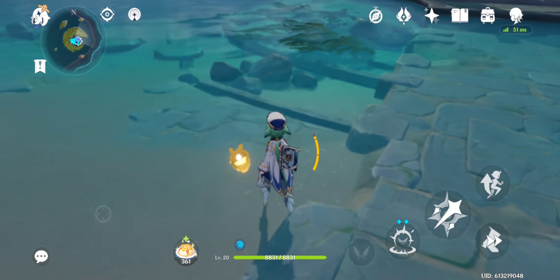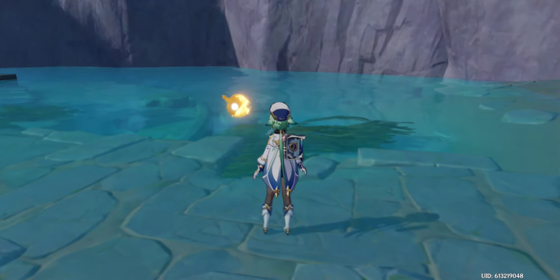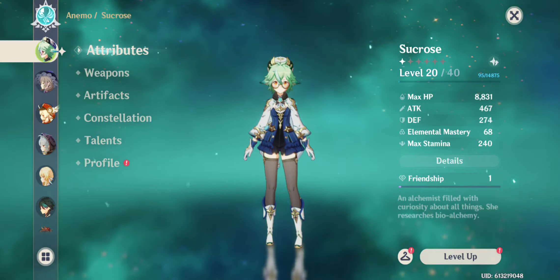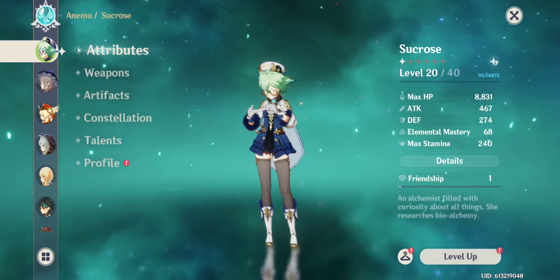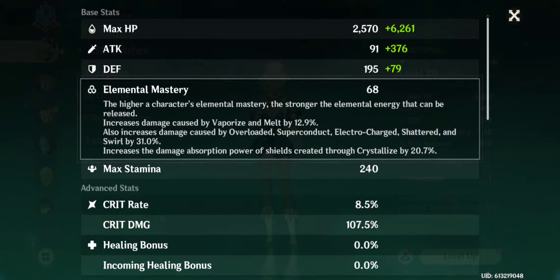First of all, we are going to talk about elemental mastery because this is a very important aspect of Sucrose. We're going to go to our stats list, to attributes and details. Here, as you can see, we have elemental mastery. It says the higher a character's elemental mastery, the stronger the elemental energy that can be released — basically saying this elemental energy refers to elemental reactions.